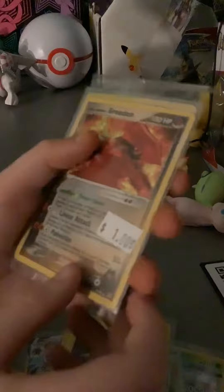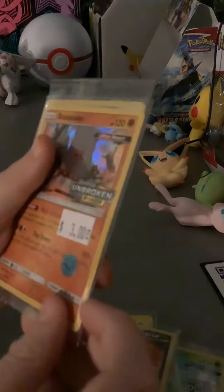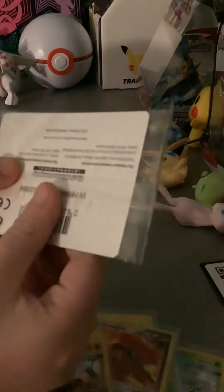Team Magma's Groudon for a dollar — this card I don't own yet. Stakataka Unbroken Bonds pre-release — another super cool card. And a Duraludon GameStop promo. As you can see, it's from GameStop and it's still completely sealed with everything.